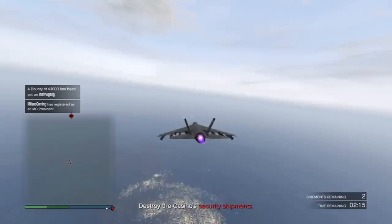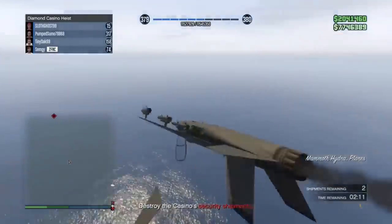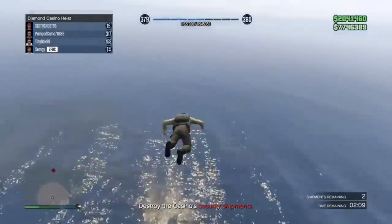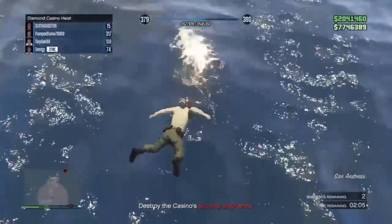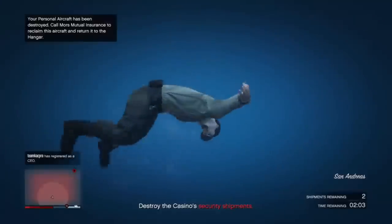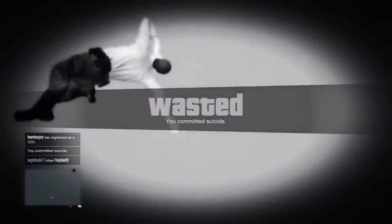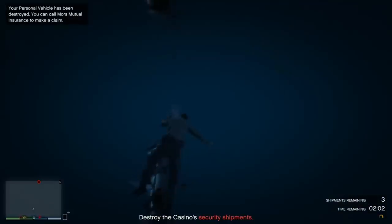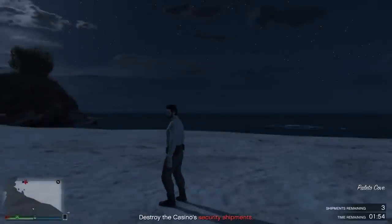Here's another classic Rockstar mission design. This dude is trying to do the 'Dug In' shipments to destroy the armor and they try to help him out, but it literally won't let him get this one. He goes to the edge of the map and it still won't let him get it. So how is he supposed to complete the mission?